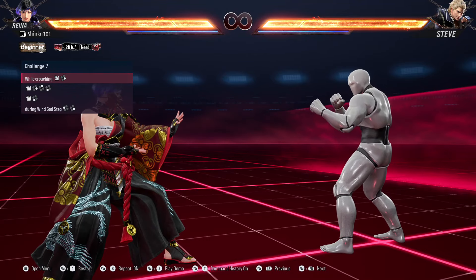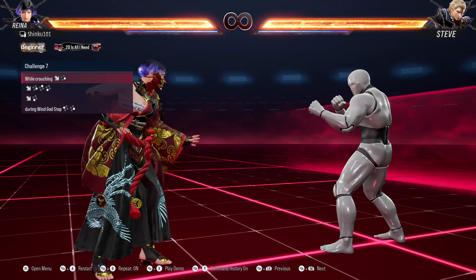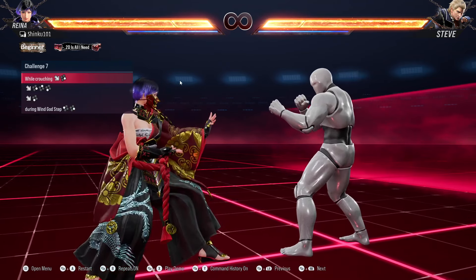Alright, so I was playing around with Reina just to see if I could do a Legit Wind Godfist, and I found a shortcut to do her perfect Legit Wind Godfist. It's actually kind of silly. Let me see if I can go in and get this down.